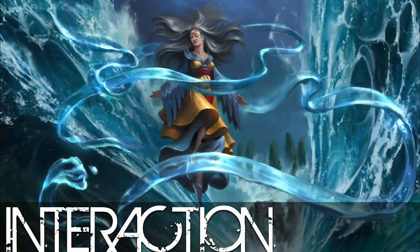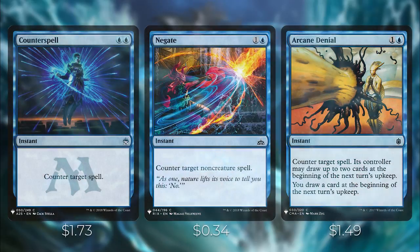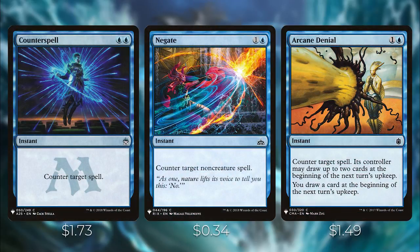Let's go over the interaction in this deck, starting with counterspells. We have Counterspell, Negate, and Arcane Denial — highly efficient two-mana counterspells I put in almost every blue deck. Arcane Denial does give a slight downside of your opponent drawing two cards, but you do draw one card as well. Then we have counterspells with X in the casting cost: Condescend and Logic Knot. They both counter target spell unless the controller pays X. Condescend gives you a scry; Logic Knot lets you delve. These are less powerful but come attached with a hydra if Zaxara is on the battlefield.